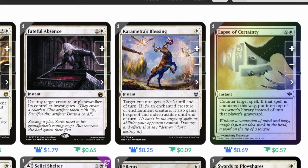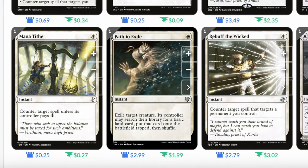Karametra's Blessing: single white instant. Target creature gets plus two plus two until end of turn. If it's an enchanted or enchantment creature, it also gains hexproof and indestructible until end of turn. Lapse of Certainty: two and a white instant, counter target spell and put it on top of its owner's library instead of the graveyard. Mana Tithe: single white instant, counter target spell unless its controller pays one — great to sneak in when opponents tap out for a big spell. Path to Exile: single white instant, exile target creature, its controller may search for a basic land. Rebuff the Wicked: single white instant, counter target spell that targets a permanent you control.